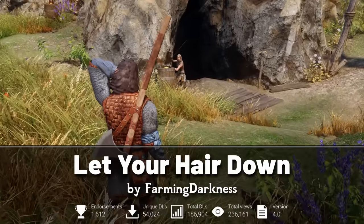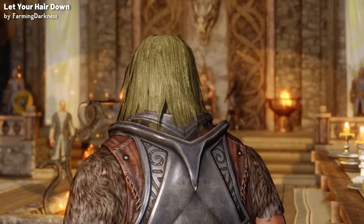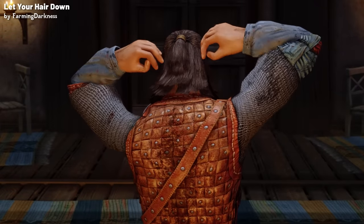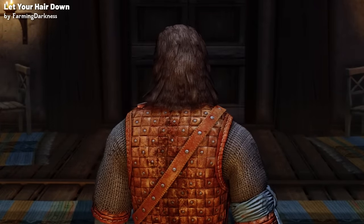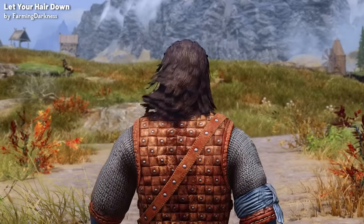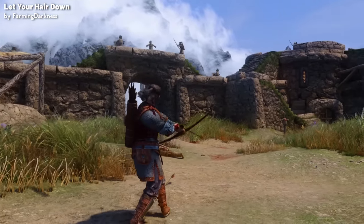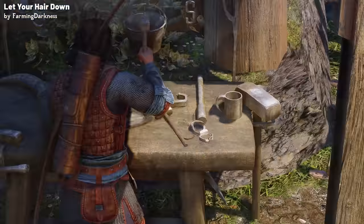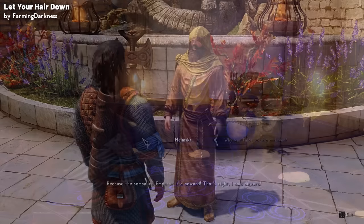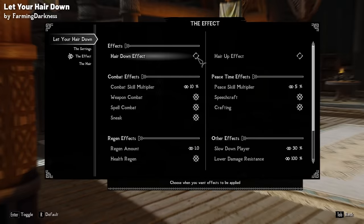Next up we have Let Your Hair Down. This mod allows your character to have two distinct hairstyles — one for when they let their hair down, and another for when it's tied up. What makes this mod great is that you can set your character's hair to automatically change when entering specific locations like towns, inns, or temples. The mod even ties hair to gameplay effects: when your hair is up, you'll find enhanced combat abilities like being a better marksman and being better at sneaking, but if you let your hair down, you'll be better at crafting, enchanting, and will have a slight bonus to your speechcraft. All of this can be turned off in the mod configuration menu.